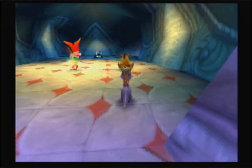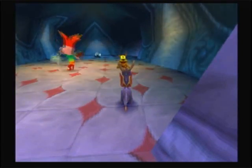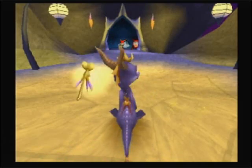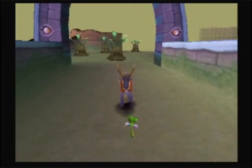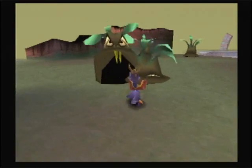There was actually something I was asked to point out with this, so we'll just continue the process. I compared this to being eaten by the plant monsters back in Misty Bog, but there is one major difference. I have Spyro reduced down to his last two hit points to show the difference between when you have health and when you don't. When you still have health left, you fight your way back out. When you don't... you don't get back out.